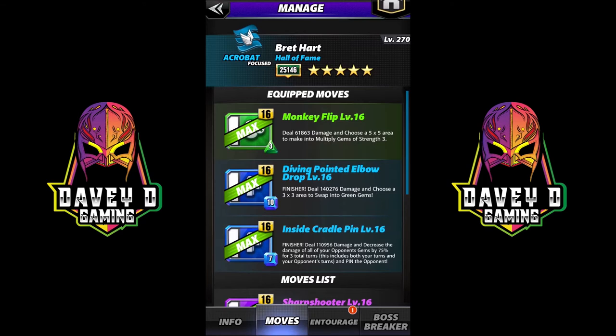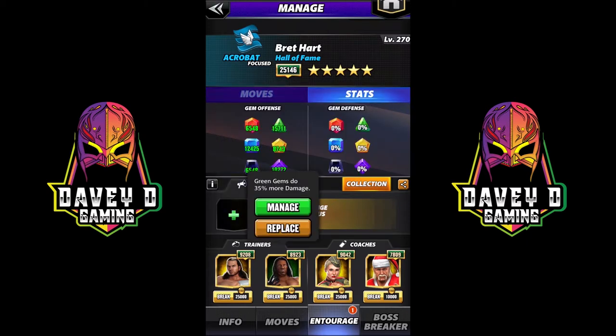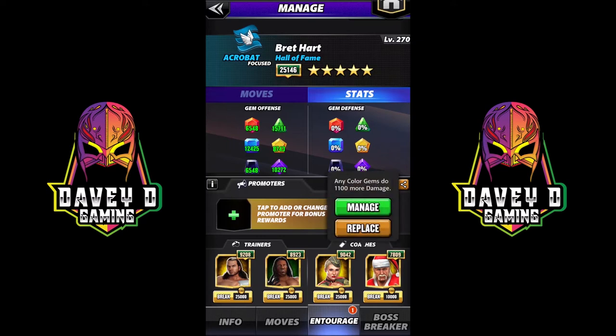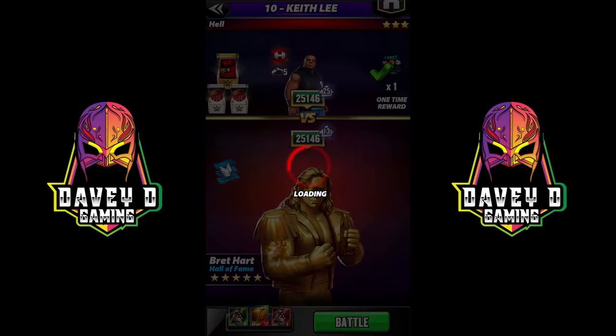Final build — we're gonna incorporate two finishers: choose a 3x3 area to swap to green and then pin the opponent, and decrease all their gem damage by 75 percent for three turns. We've got Matt Hardy multiplied gems increased by two, Booker T green gems increased by 35 percent, Lacy again green gems for 20 percent, Hulk Hogan all color gems for 1100. I got lucky with this build, and you will see why.